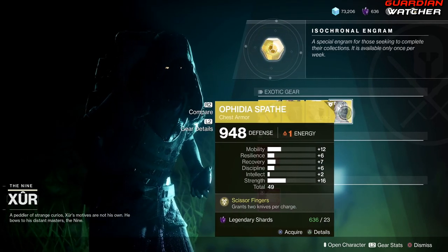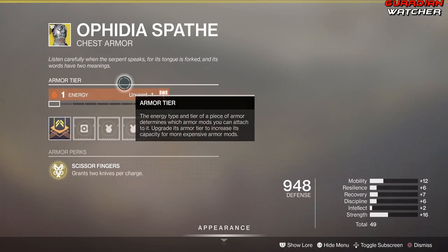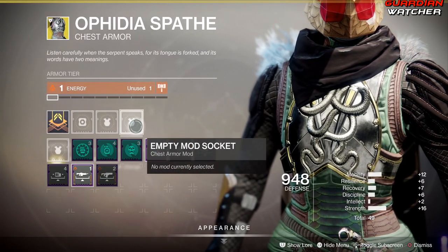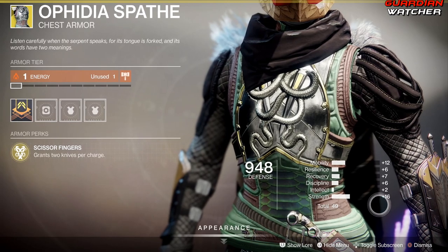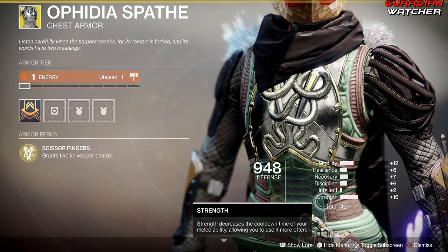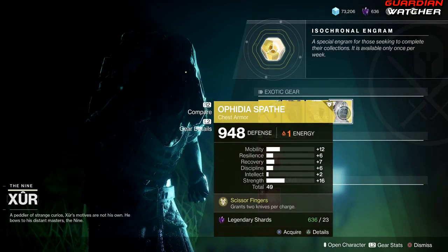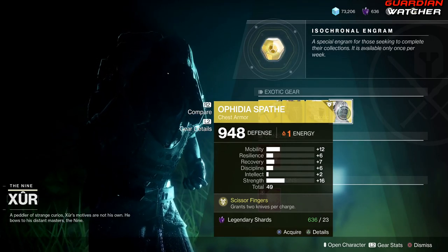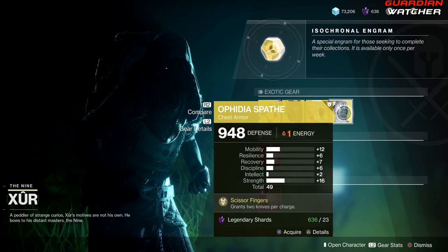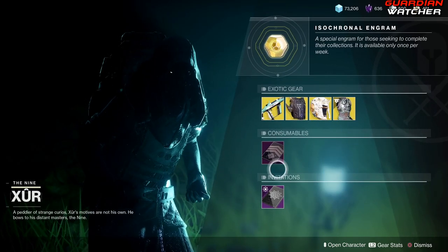Next, this wonderful exotic for the Hunter. The perk on this is Scissor Fingers, which grants two knives per charge. This is a solar armor tier and it has a plus 16 in Strength, which helps with your melee. However, I'm not a fan of this exotic — yes, it grants two knives per charge, but there are better exotics out there to use. This is probably one you want to skip, but if you constantly use melee then go ahead and grab it — that plus 16 in Strength definitely helps out.